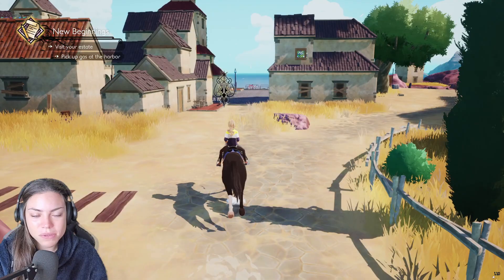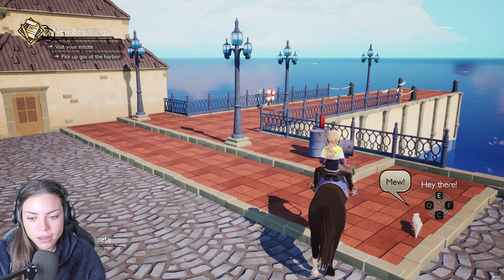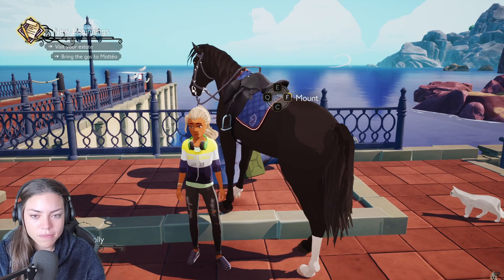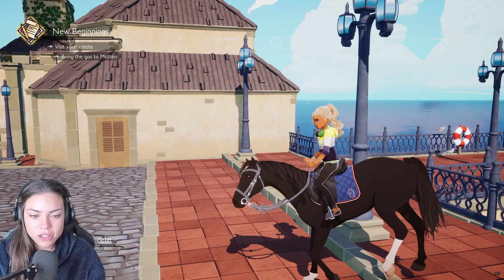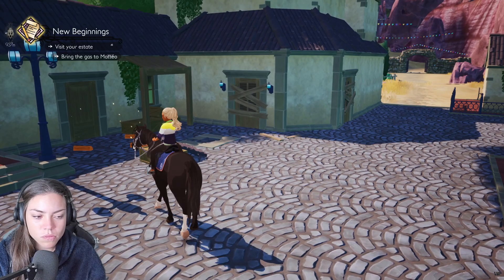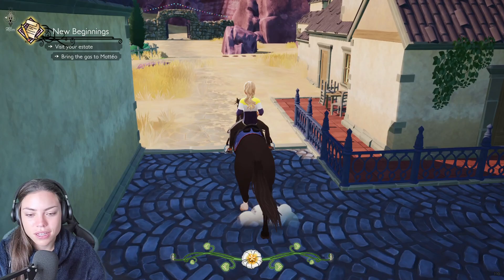In terms of the look of the game and the feel, it's absolutely lovely. Mechanics are nice, they're not too complicated — they're really, really nice. I just keep talking to the cat every time. Right, there's his stuff. Apparently I'm off — she got off the horse. Bring the gas to Mateo. Okay, now we've got to go back that way. Let's pick up some wood while we're here because I bet we're going to need it.